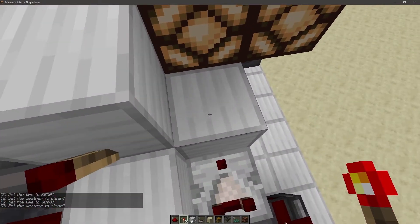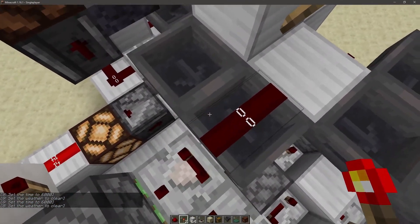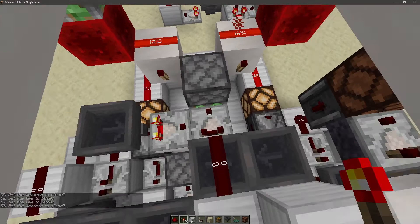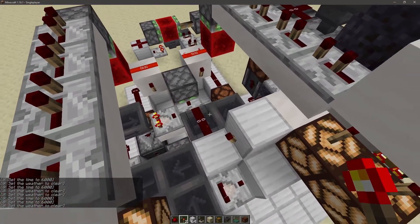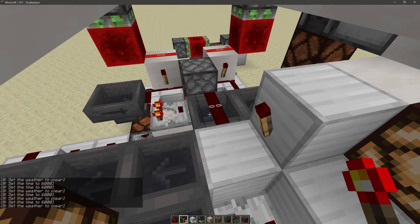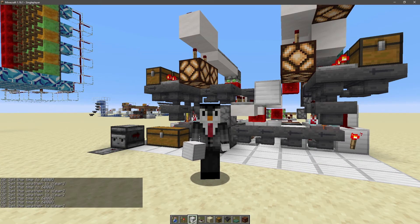Basically I put a torch on the left side of this block and a torch up here which powers this piece of redstone, locking this hopper when it needs to be locked. That was missing in the other video, so good for you if you caught it. This part is updated in the download world. I'm Lunixia — thank you for watching, looking forward to your comments, and we'll see you in the next video.